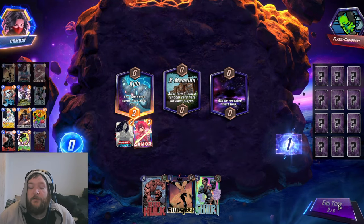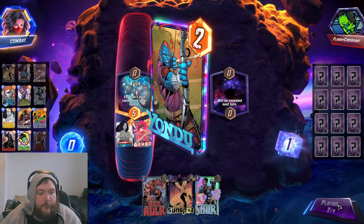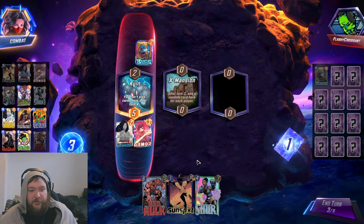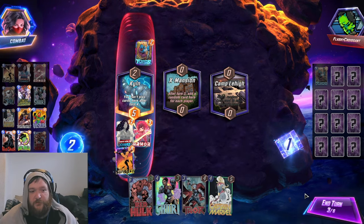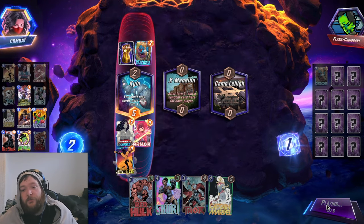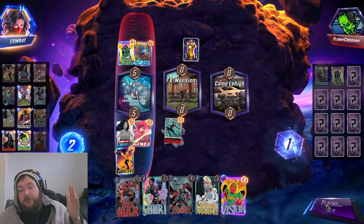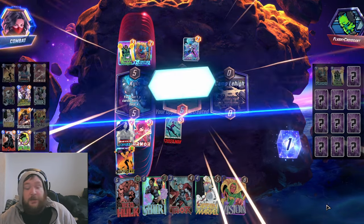Hello hello hello, welcome back to another Marvel Snap deck video. We're playing a Shuri deck — it's been a while since I've played a decent one. It's in a good spot right now with Captain Marvel being back, giving you some flexibility. You've got Vision, you've got Hope for shenanigans, and then Armor and Red Hulk. It just helps you get a big card. Anyway, I hope you enjoyed the video — don't forget to like, comment, subscribe. We're trying to get 10K, we're like 100 subs away.